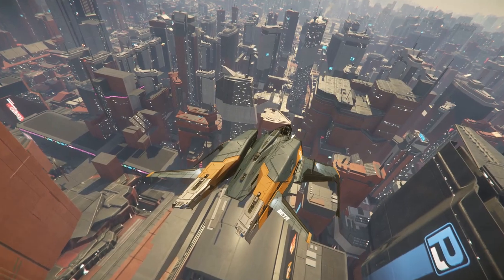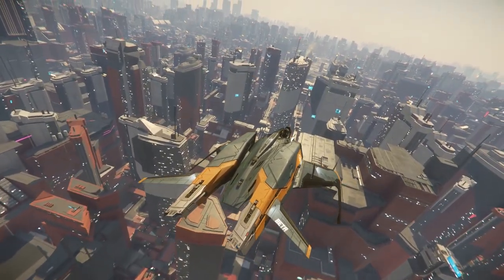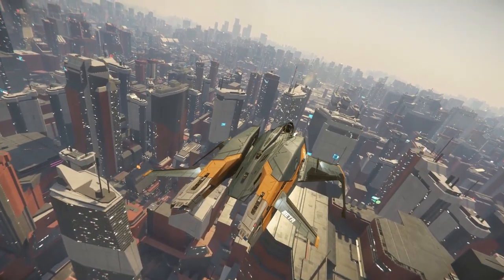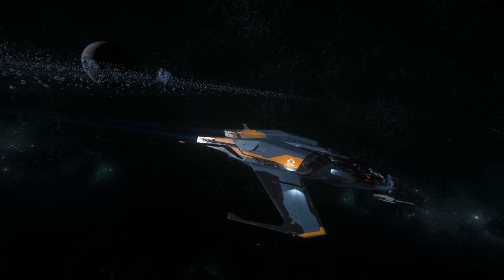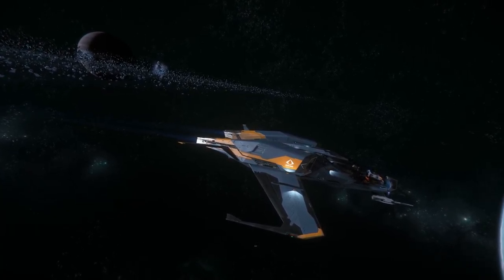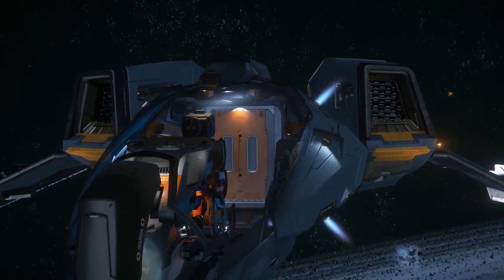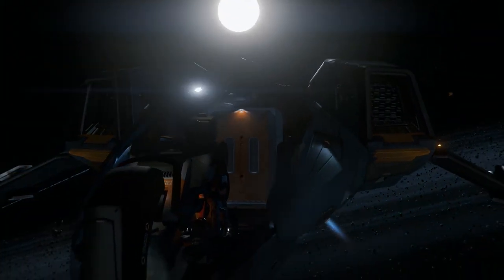With a few upgrades like these, the Mustang Beta can fit its design purpose and become a fairly capable scout ship. For a new player in the Verse that isn't interested in moving cargo, the Beta is a direct upgrade to the Alpha with its faster speed, living quarters and bigger quantum fuel tank. But if you want the option of carrying mission boxes, you might be better off going for the cheaper Aurora LN instead.